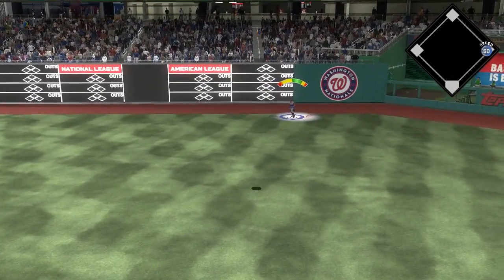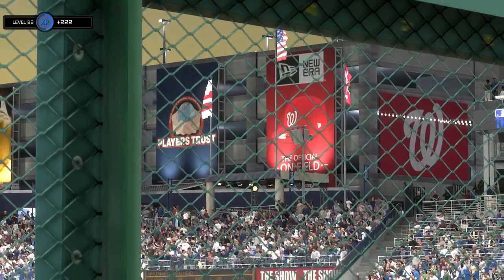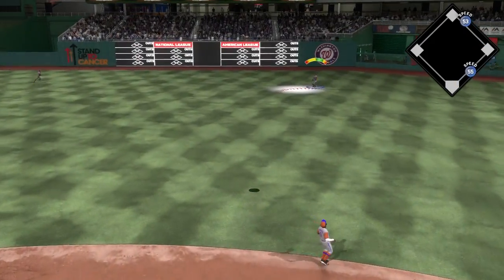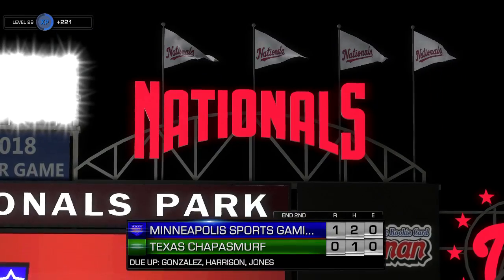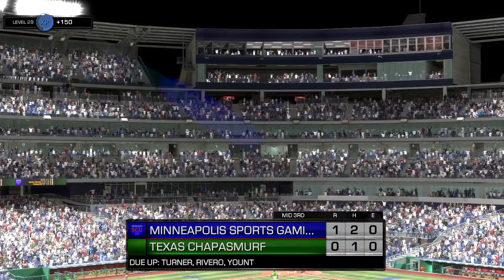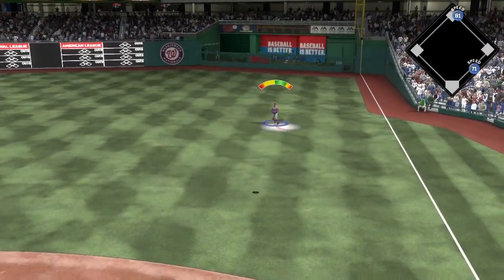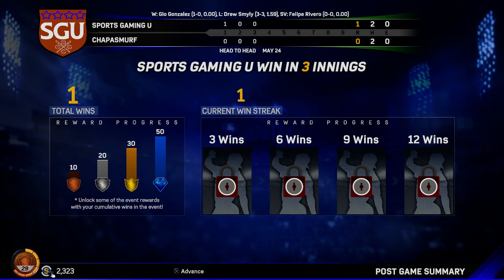Ball hit to right field, drifting back near the warning track — caught on the track, inning is over. In the second inning, a ball to right field, more shallow — caught. We're through two innings with a one-nothing lead, playing the team fielded by user Choppa Family. Strike three, high and tight but within the strike zone. Runner on first base, fly ball to right — ball game! We win this one, the same one-nothing score, this time in our favor.